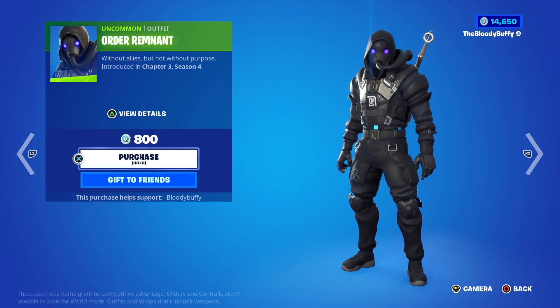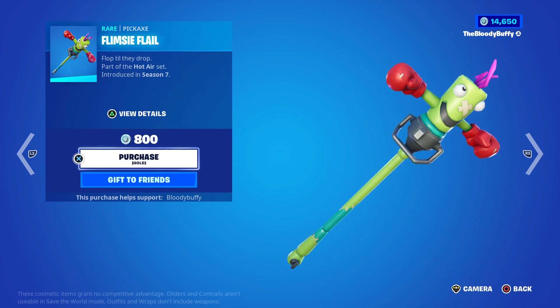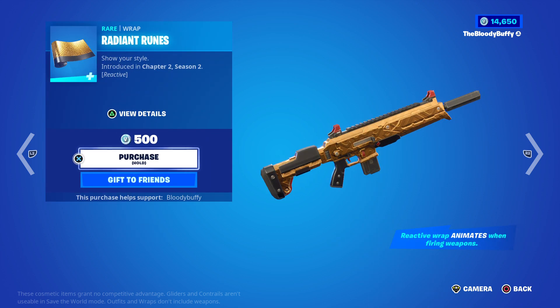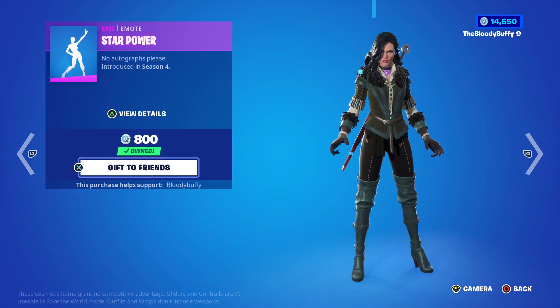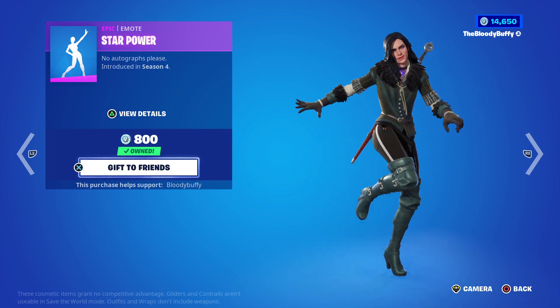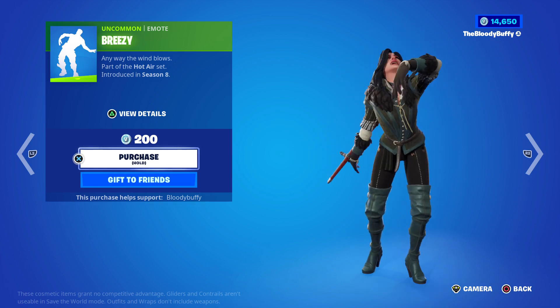We've got the Order Remnants skin, back after 42 days. We have the Infiltrator, 48 days. The Flimsy Flail - not the best but it is back after 44 days. Then we've got the Radiant Runes, 43 days - Star Power. The NFL are going for it there, 53 days, and then Breezy, 42 days.